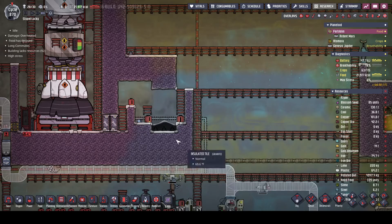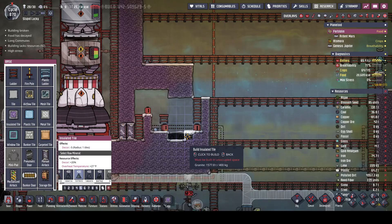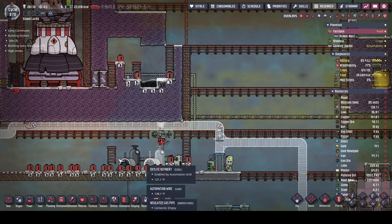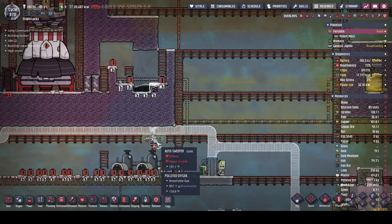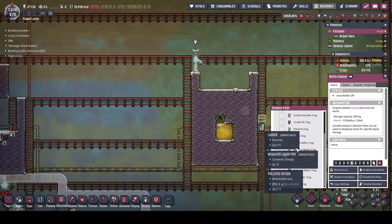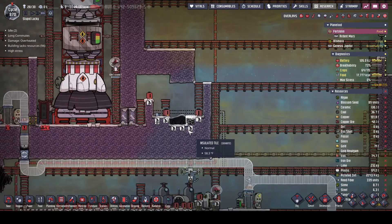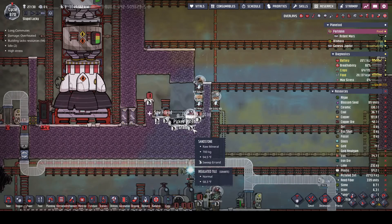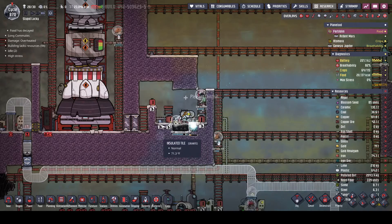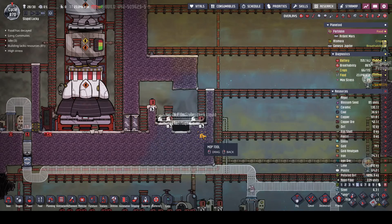I was thinking I could exhaust my garbage carbon dioxide out that direction, but I don't think so - that's probably not a good idea. Sweep that up. This guy's broken because he's made out of lead. Okay, pop his priority up a little bit just because I want it done. There we go - get some more sweeps in here.